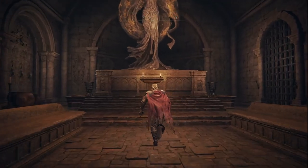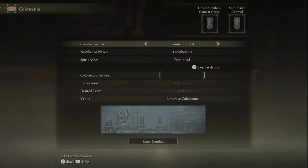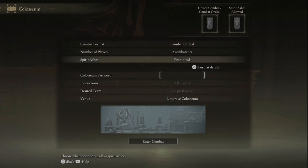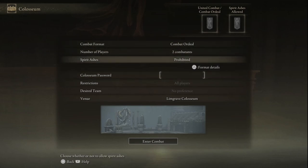How PvP works is you have this little altar and you can pick your modes. You have Combat Ordeal, which from what I've gathered is essentially Deathmatch, and you have United Combat which is Team Deathmatch. I have no idea how United Combat with 2 Combatants would work - that doesn't seem like an option that should be existing in my view.